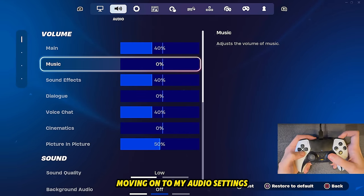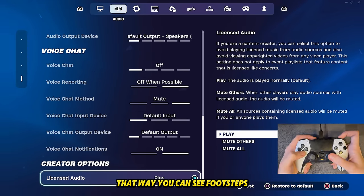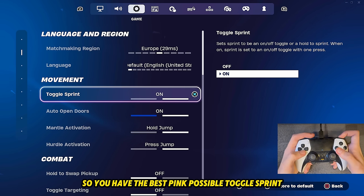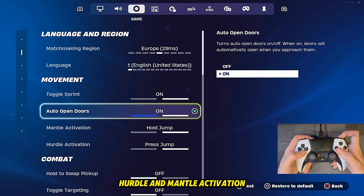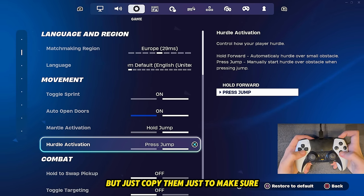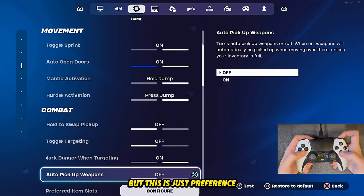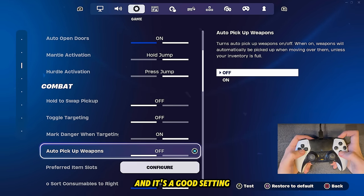Moving on to my audio settings — this is nothing special. Just make sure you have turned on visualized sound effects so you can see footsteps. For my game settings, make sure you have the closest matchmaking region set so you have the best ping possible. Toggle sprint I have on, auto open doors I have on as well. Hurdle and mantle activation I have on hold and press to jump. These settings are not that important but just copy them. For combat settings I have the first two off, and auto pickup weapons off — but this is just preference, a lot of people have it on and it's a good setting.